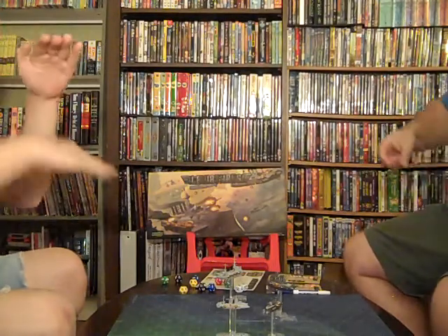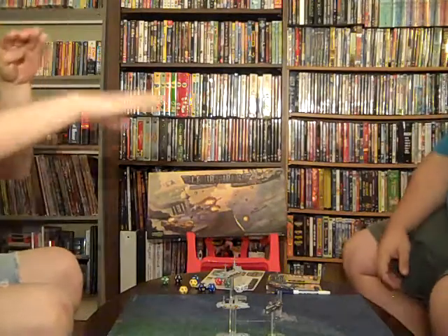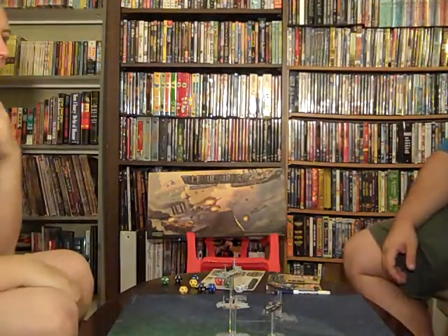If you cross in front of him like that — he can move through me freely because it's assumed the captain's maneuvering. Unless he declares a ram, which we're not playing with those rules. You just slot under him. You just can't stop where you'd be overlapping.